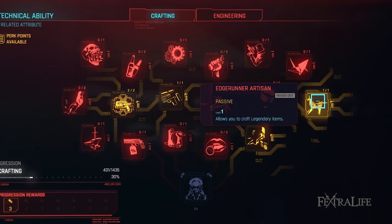Edgerunner Artisan: This perk allows you to craft legendary quality weapons, armor, and mods, which is the highest quality in the game. If you're crafting at all it should only be the very highest quality equipment you can make, so take this one.